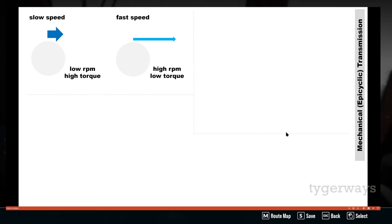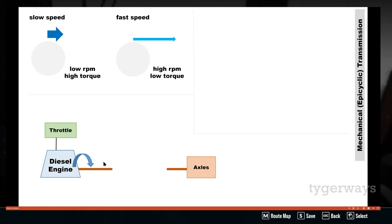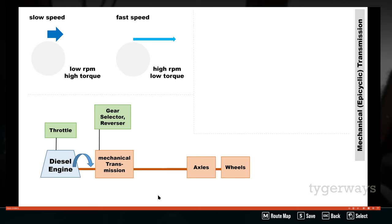To put it simply: at the beginning for slow speed, we need high torque and low rotations; when going faster, we need low torque and high rotations per minute. In the Class 101 we have our diesel engine, controlled with the throttle lever on the left. We have a turning shaft coming out of it — if you look under the model, you can actually see a shaft turning underneath the vehicle. This power is transported to the axles, and on the axles are the wheels. In between we have our mechanical transmission, controlled with the gear selector and the reverser.